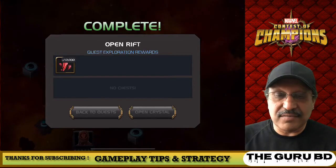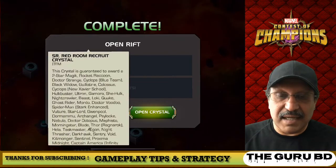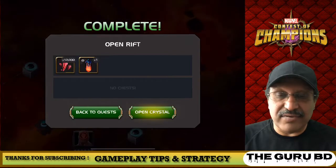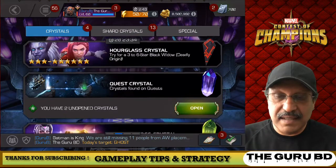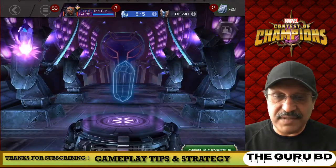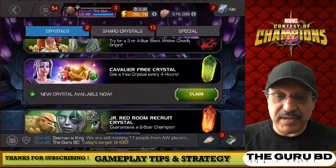Nick Fury, who I ranked five last week — not awakened, but rank five — and you get a senior Red Room recruit crystal. We're gonna pop that crystal open as well. Let's just pop open some crystals here for this video.